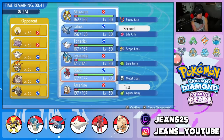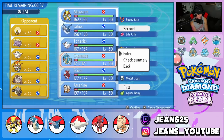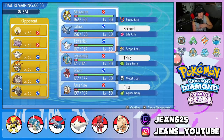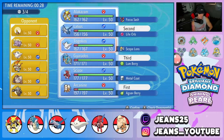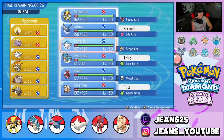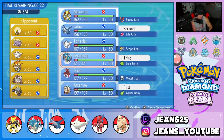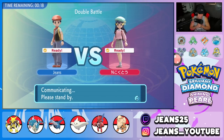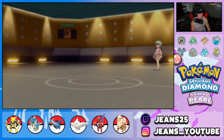Do I even need Scizor? He does have Togekiss but Scizor is just ridiculously strong in this format. I think it's just too good so we're going in with Scizor — let's lock it in and grab the win in Battle 2. You just can't go wrong with Scizor; it's too strong in this format.